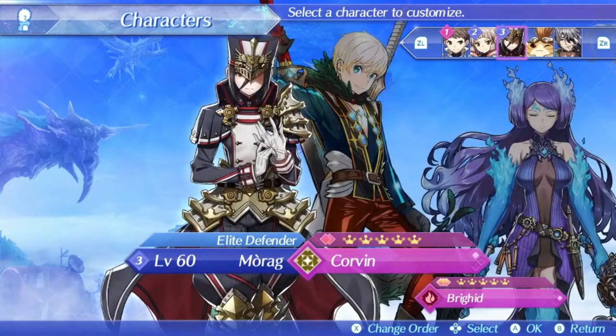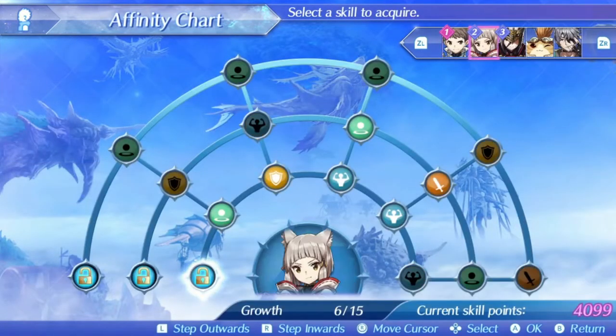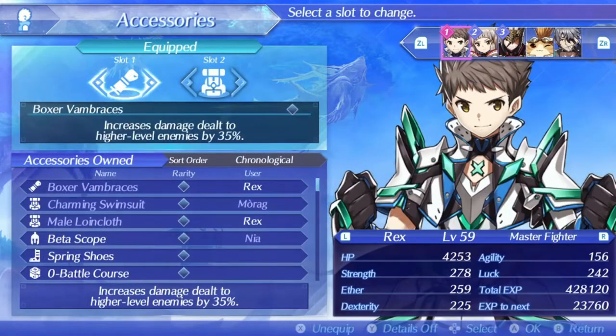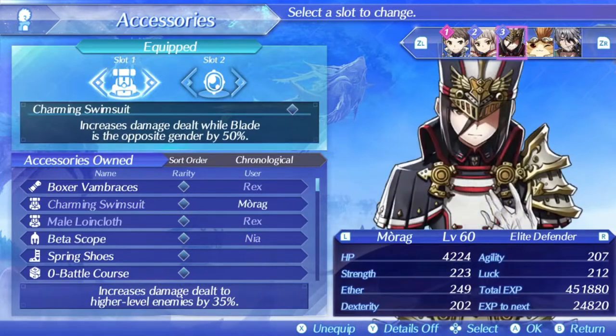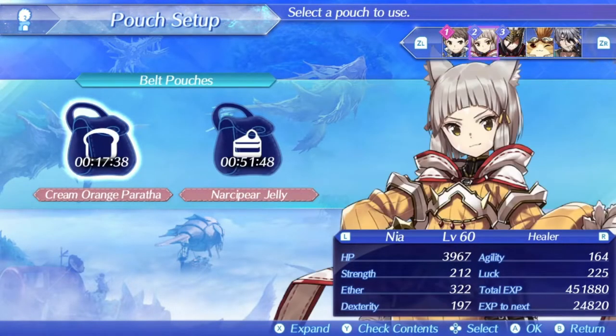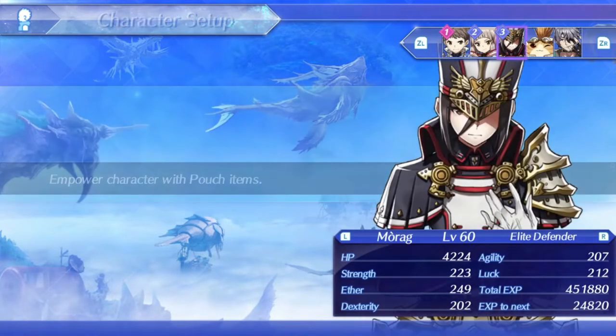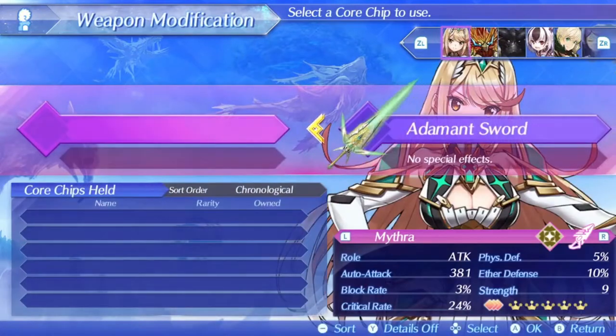Before we can get into the actual fight tutorial, we should first quickly go over the party that is being used, which will be on screen now. This is a relatively standard setup that's used in most top times at the time of recording. It doesn't really matter all too much what your equipment and such are, as long as you've got the correct blades and drivers, and your teammates are set up correctly to build up special gauge quickly. Also the party setup is written in the description if you need it.